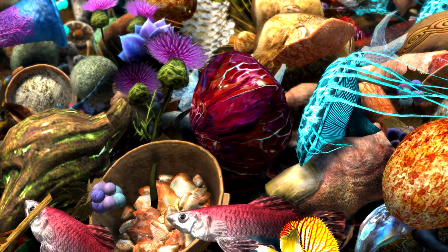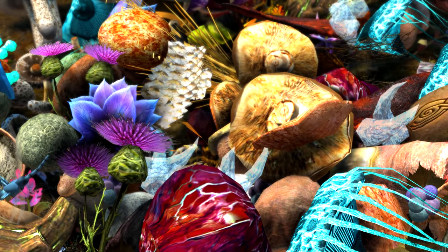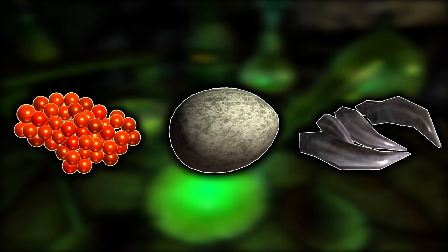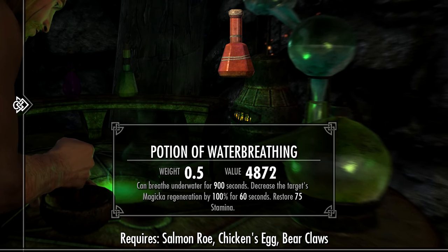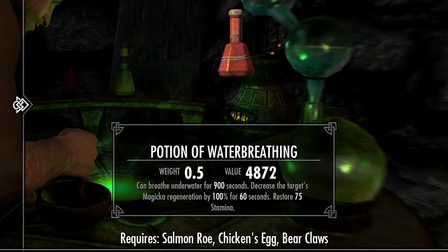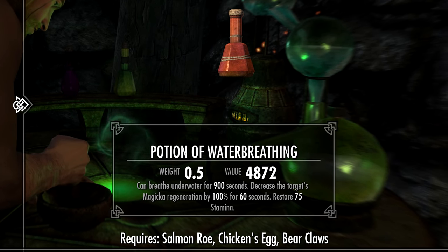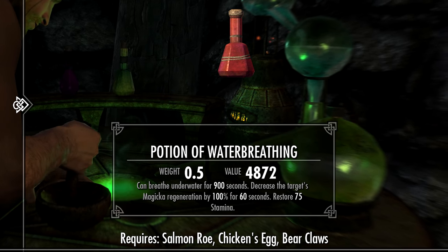Now we're moving into the top 5 territory, starting with spot number 5. Here we have a potion that can be created with two different combinations: Salmon Roe plus Bear Claws plus Hawk's Egg, and Salmon Roe plus Bear Claws plus Chicken's Egg. Either of those combinations will create a Potion of Water Breathing with a value of 4,872 gold. Its effects are: breathe underwater for 900 seconds, decrease the target's Magicka regeneration by 100% for 60 seconds, and restore 75 Stamina. Another tincture of terribleness to be sold to some dope like Bellathor.